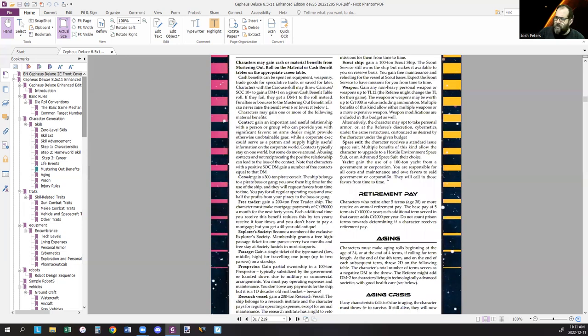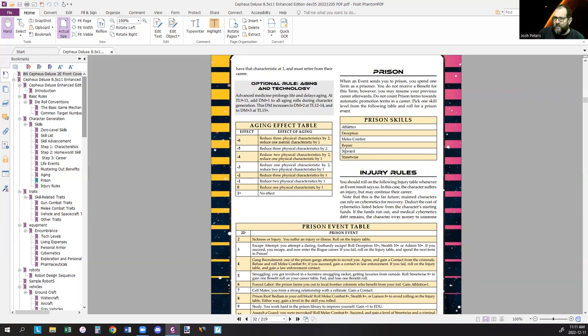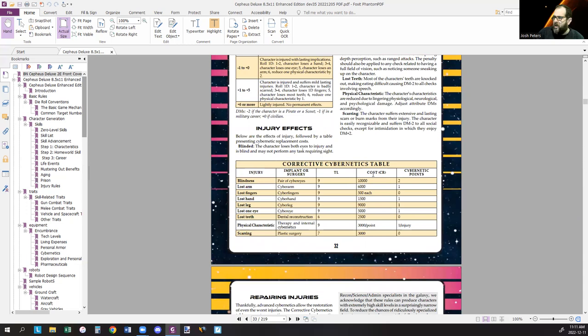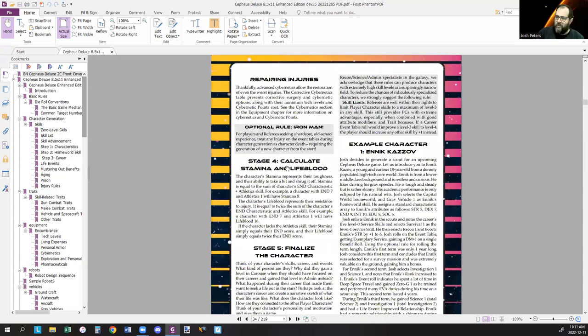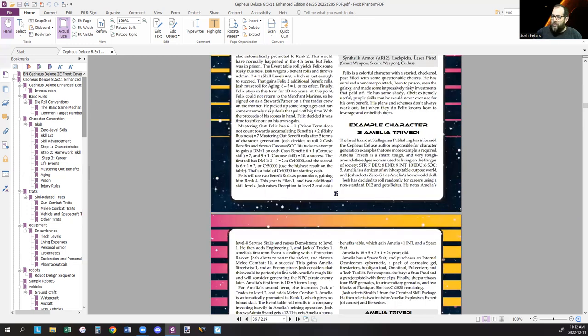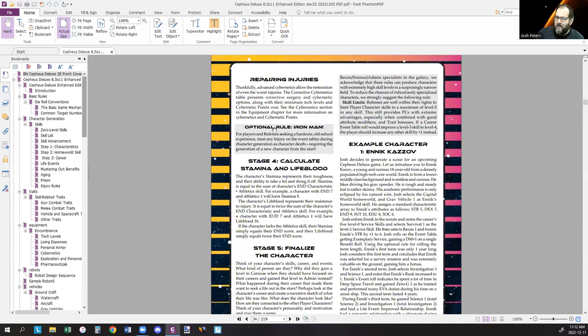Mustering out benefits include things like retirement pay, aging, injury rules, and prison. If you go to prison, you pick one of these skills and roll the prison event table — anything can happen. If you are injured, you find out what happens and how much money it costs to replace missing limbs with cybernetic limbs. We calculate stamina and lifeblood, finalize the character, and there are three character generation examples. There's also the Iron Man rule: any injury on the event table during character generation means character death and you start over — an old school option.